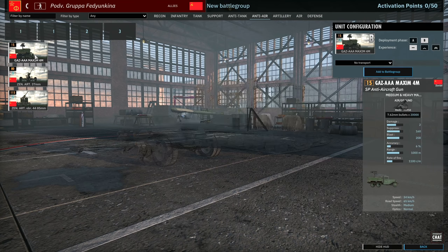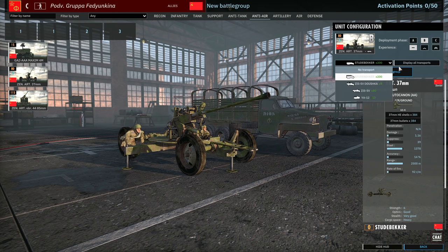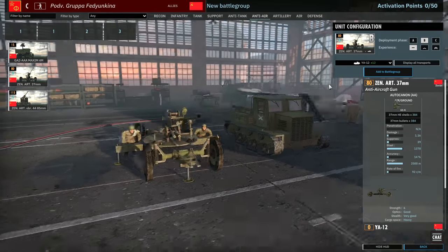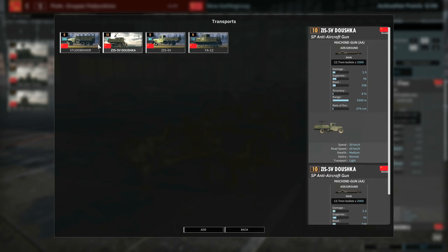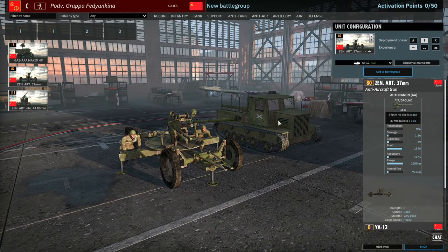Anti-air: Maxim 4Ms are available. You've got 37mm cards — two of these available. They don't come with any super interesting transports, although the YA-12 little tractor looks cool. It has pretty good off-road speed at 33km/h — similar to other units, better than the ZiS-5 but not as good as the Stubekka, so you'd probably still use the Stubekka to bring in the 37s.